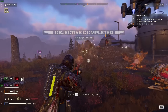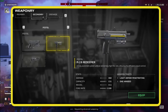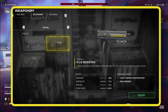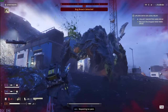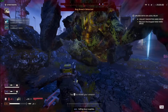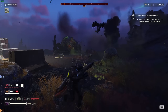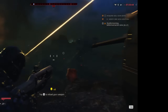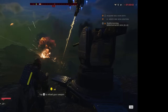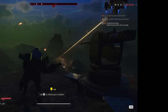For my sidearm, I've chosen the P19 Redeemer, a fully automatic pistol with an incredibly high rate of fire that's perfect for keeping those smaller, annoying enemies at bay. It's especially handy when you're in a pinch and don't have time to reload your primary weapon — just switch to the Redeemer and keep the pressure on without missing a beat. As for grenades, I'm all about the G10 Incendiary Grenade. Toss one of these into a crowd and it lights up everything in its blast radius, making it a fantastic choice against bugs and turning any area into a no-go zone for your enemies.